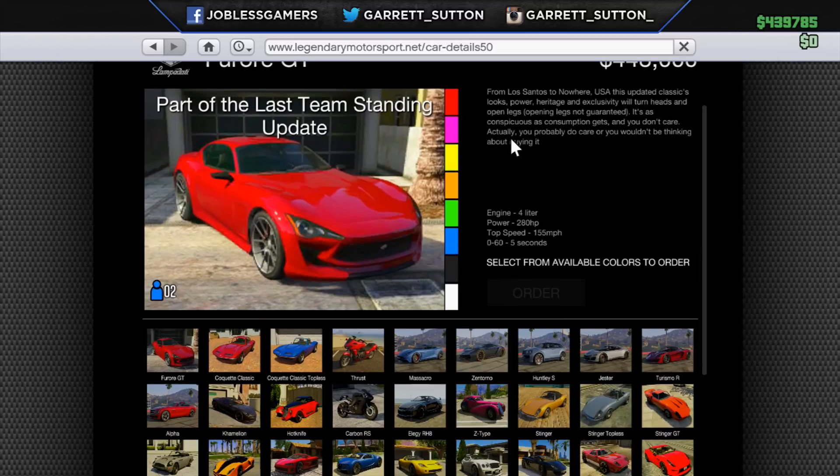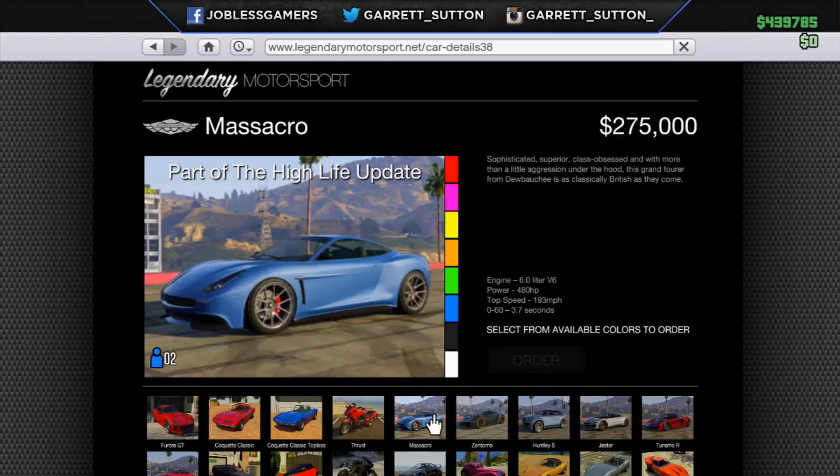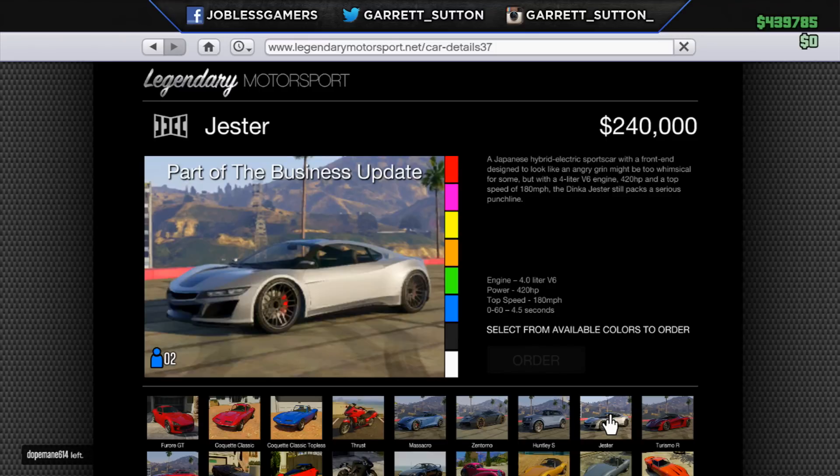Now this is one of the most expensive sports cars in the game right now, especially when you compare its stats. As you can see, it's a 4 liter engine, the power is 280 horsepower, the top speed is 155, and it's 0-60 in 5 seconds. Compare this to the Massacro: you have a 6 liter engine, 480 horsepower, 193 top speed, and 0-60 in 3.7 seconds with only $275,000.